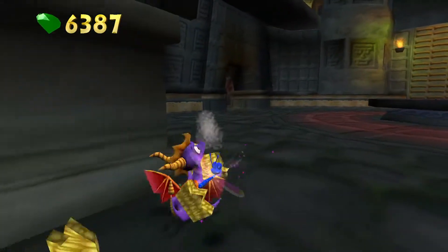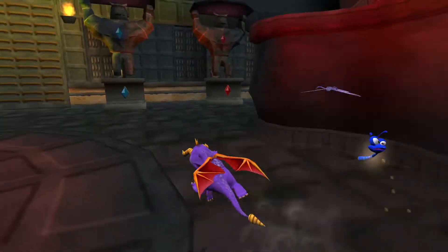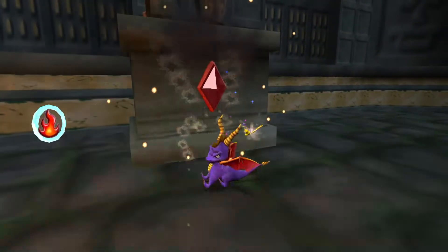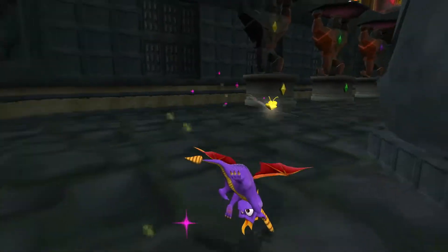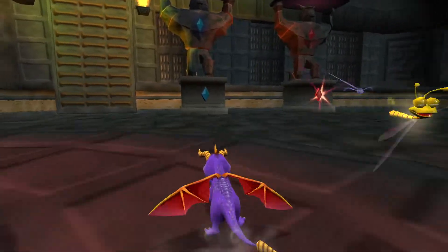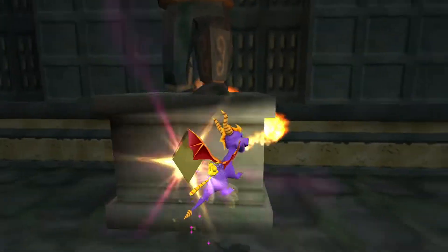I think it begins with red, green, and blue, yellow, and then purple — the same as the gems. Yeah, I want to go with that. We have red. I think you've got to use flame, actually, to light them up of course — because heat sort of activates things. So red, green, blue, yellow, and then purple, just like the actual gems.